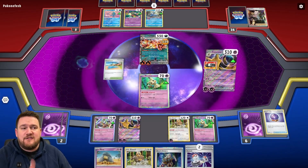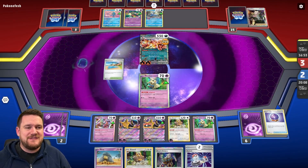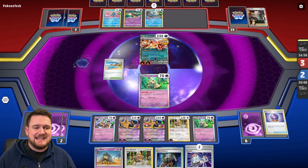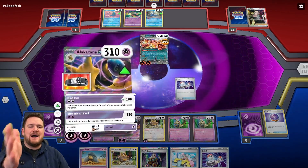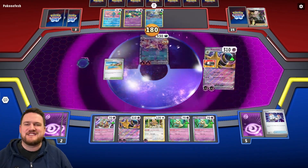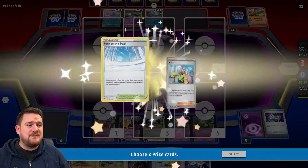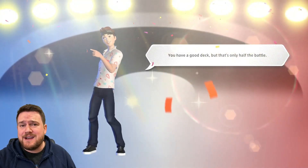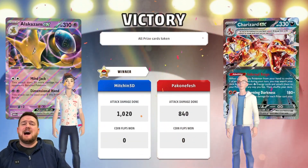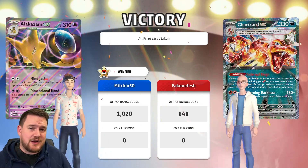Our opponent just passes — we straight up win the game. We have Dimensional Hand for 120 and we are now holding Boss for game. We can bring that Charizard EX out into the active even if it manages to retreat, and take our last two prizes. We have a Switch in hand. We'll Mindjack with this Alakazam in the active just for the sake of dealing the damage — that actually worked flawlessly. Our opponent was locked out of the game for the entire time. It's just a shame that we didn't get to use Palkia, really — a very powerful deck. Thank you very much for watching. Like the video, subscribe, comment below and tell me what your favorite card is from Pokemon 151, and I'll see you next time.